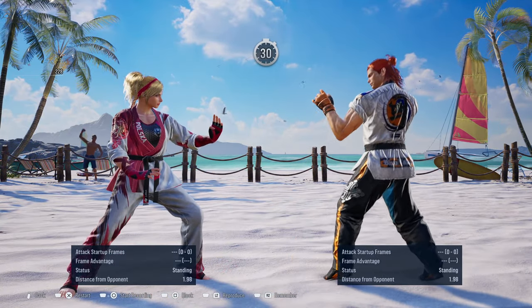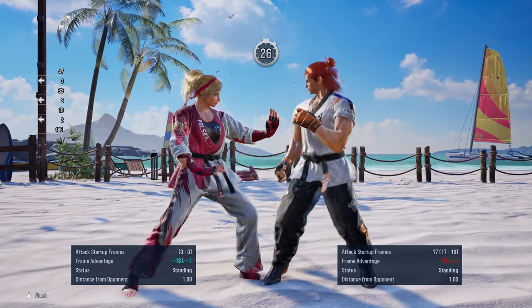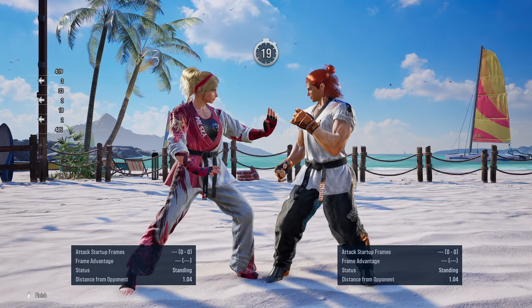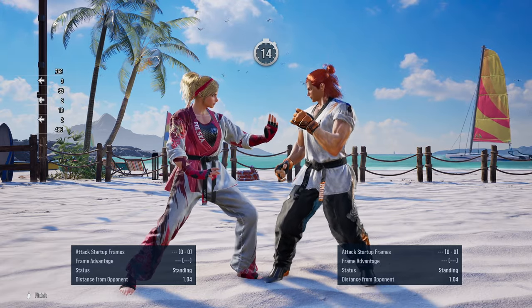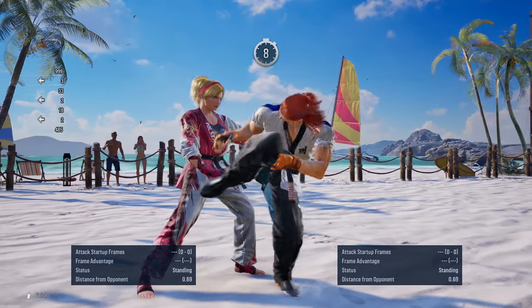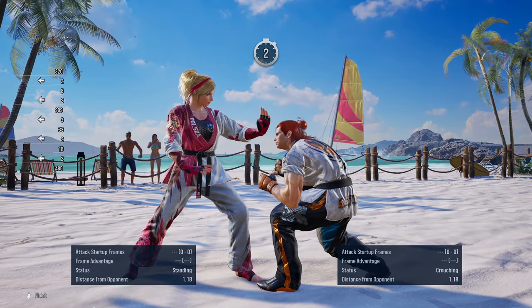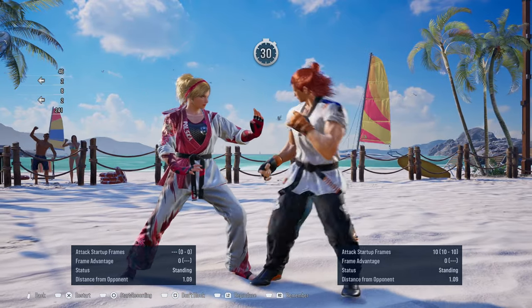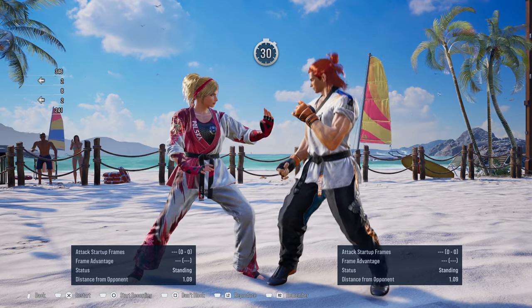The only option Hwoarang has to beat your option select is to go for his hop kick. So if I control Hwoarang and go for that move — he can launch you. So you'll have to make the proper guess: is he going for highs or mids? In right flamingo stance he has the Forward 4, which is a high — so you can duck it and option select that move. The move is 8 frames on the first attack, 10 frames on the second. It's kind of like Yoshimitsu's flash in a way, but not quite as fast.